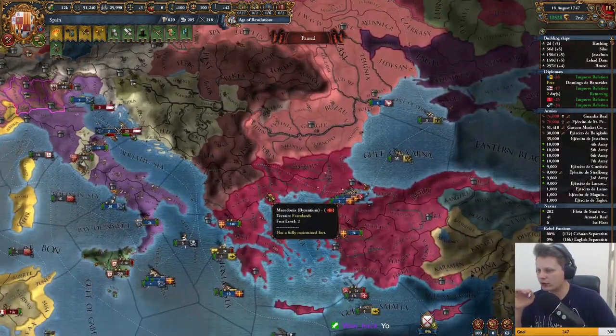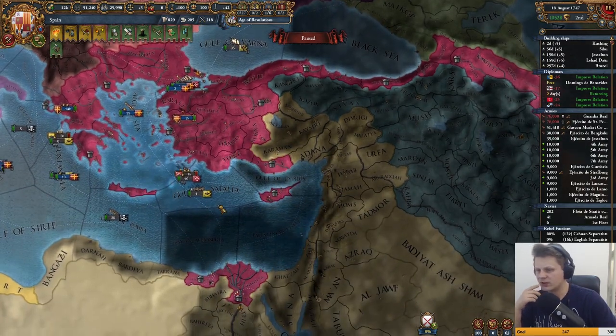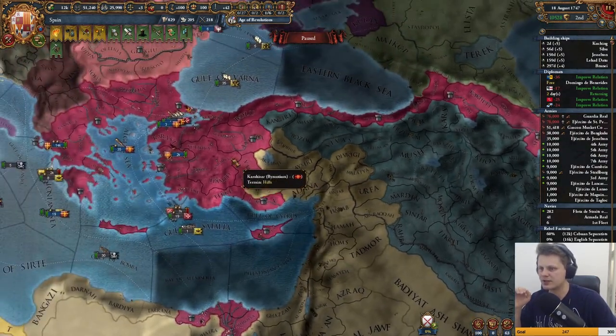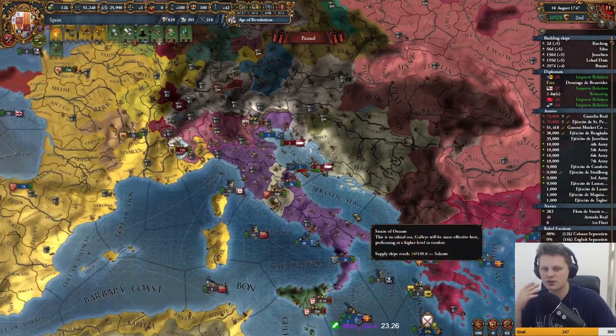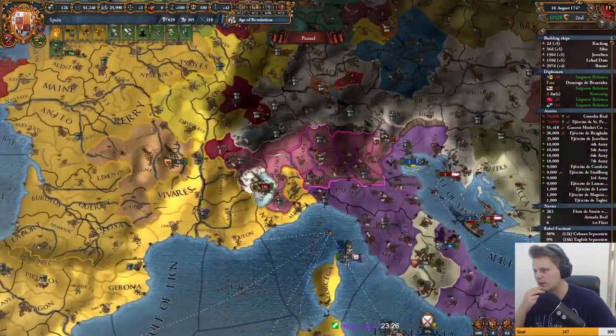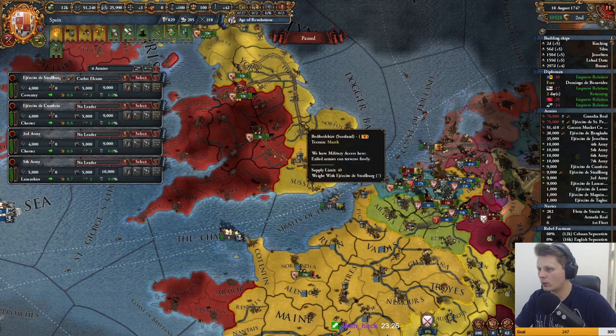Hey Wennec, how you doing mate? Must be late for you. Let's get started with this war. I want to designate these guys as marches — they'll get a lot of cash from this. I want to build them up with troops. Yeah man, it's half past 11 — that's late! What are you doing up this late?